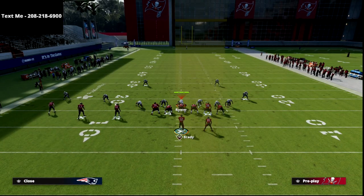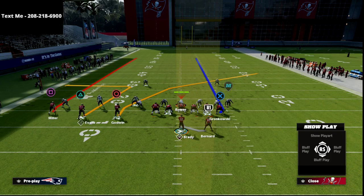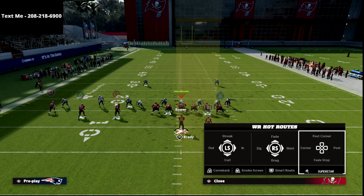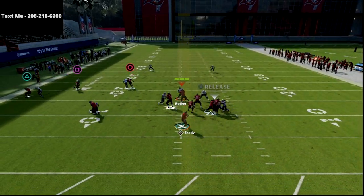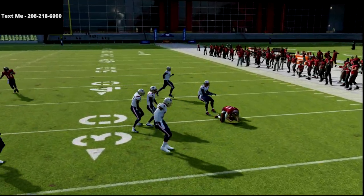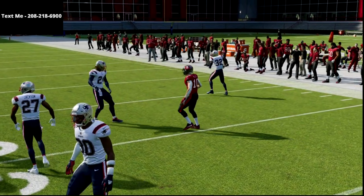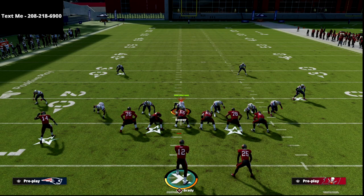One of the things I really like about the Trips Tied In is, as you can see here, when I audible to man coverage it's an obvious tell — I already know it's man coverage, so I can easily put man beaters across the field. These routes are so spaced out. You're going to run against man and sit against zone, and that's how you attack the defense.